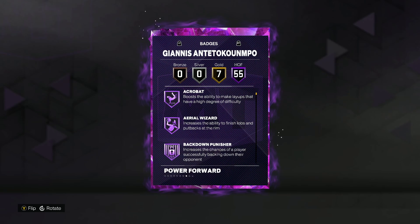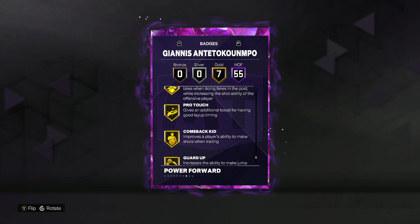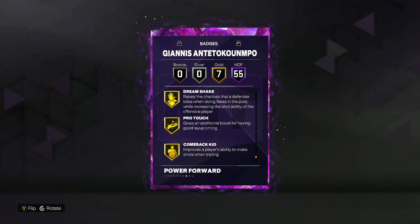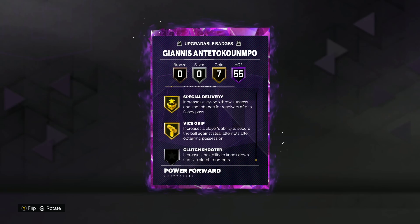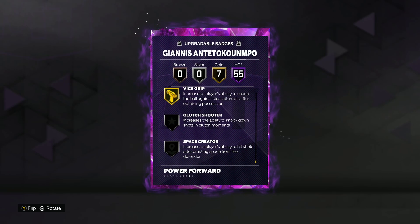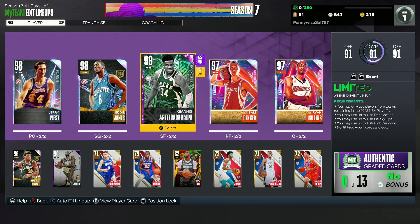He's got 55 Hall of Fame badges. I'll just show you the ones he doesn't have, which makes more sense than naming every single badge. The ones missing on Hall of Fame are: Dream Shake, Pro Touch, Comeback Hit, Guard Up, Miss Magic Expert, Special Delivery, and Vice Grip. For his upgradable badges, the only two other ones you can give him are Clutch Shooter and Space Crater. The only badge I really see he needs is Guard Up, so if you have this card and want to give him Hall of Fame Guard Up, that's really the only upgrade I can see for this Invincible Giannis.